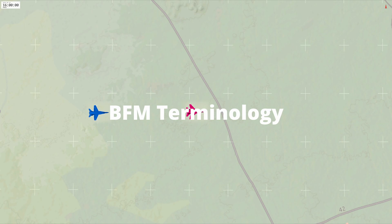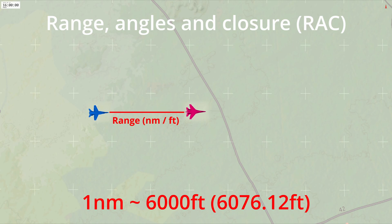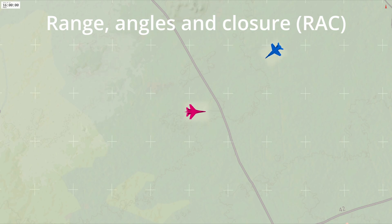We will now look at the terminology for BFM: range, angles, and closure. Range is the distance between two aircraft in a straight line, typically stated in nautical miles or feet, where one nautical mile is 6,000 feet. Angle off tail is the angular position relative to the defender's tail: zero degrees is directly behind the defender and 180 degrees is directly ahead. The closer to zero degrees angle off tail the attacker is, the more positional advantage they have. Closure is the relative change in separation between the two aircraft, typically measured in knots, and must be controlled to achieve and maintain a positional advantage.